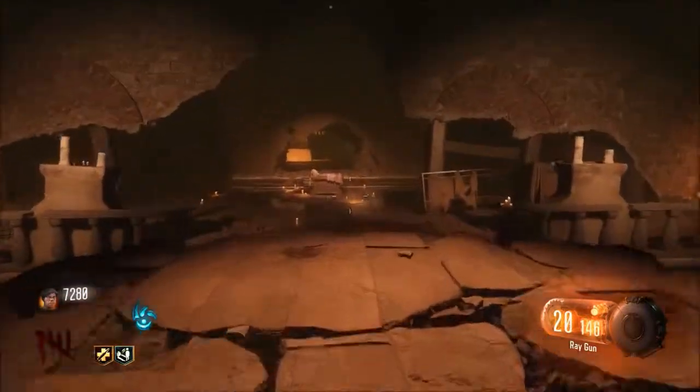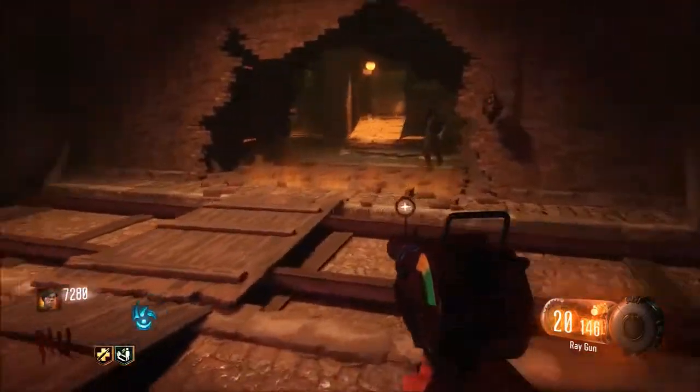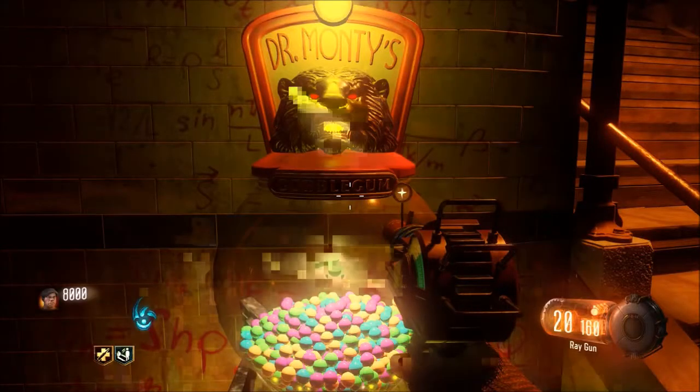First of all, you need to put on a gobble gum called Disorderly Combat and then you can start the game up on Shadows of Evil. After that, you need to actually open up Pack-O-Punch.